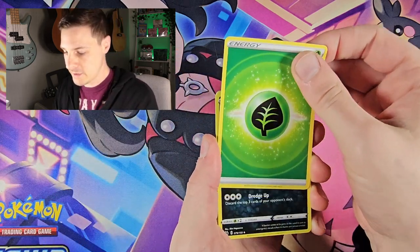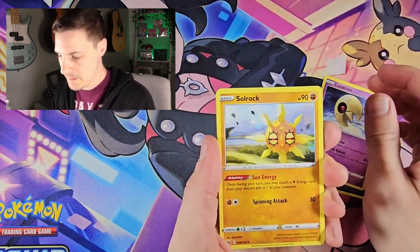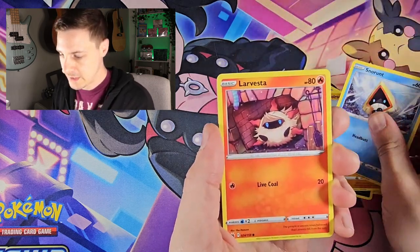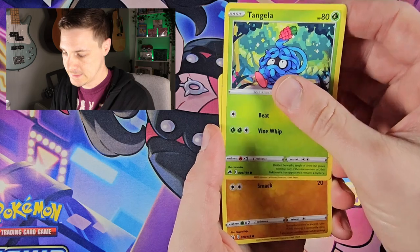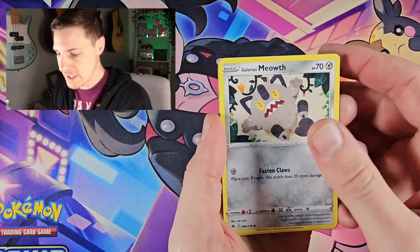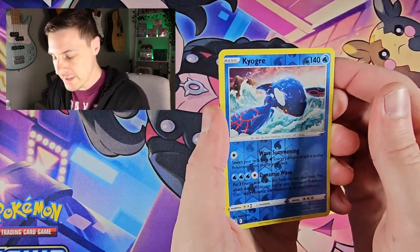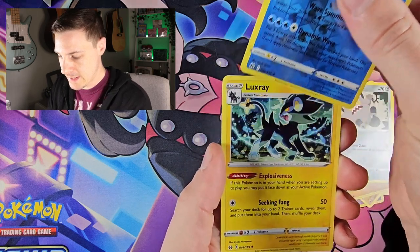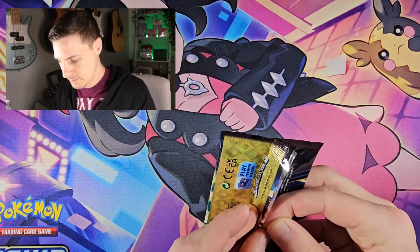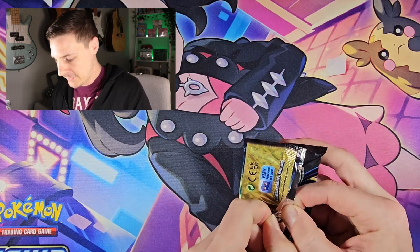Okay, so we have the Grass Energy, Crobat, Lunatone again, Sableye, Soul Rock, Snorunt, Larvesta, Zangoose, Baltoy, Galarian Meowth, a reverse Kyogre — that's pretty cool — and a non-holo Luxray. That's unfortunate. This is our phenomena pack magic, kind of silly when there's only four packs.